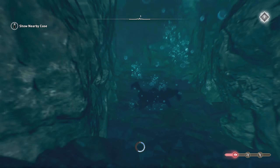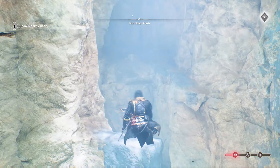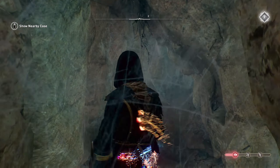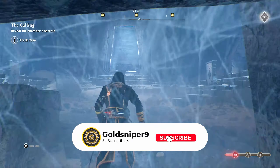From there, just make your way over to the fast travel point that is going to be over here by the northern oasis. Once you arrive, you are going to see that there is a big body of water here. Simply dive into the water, then make your way to this underground cave and follow the route which is going to take you right over to the armor.